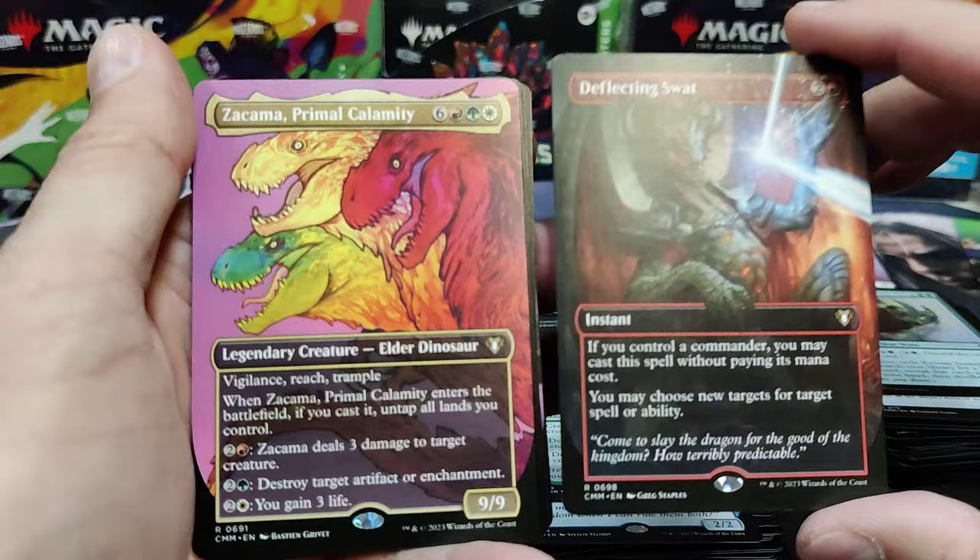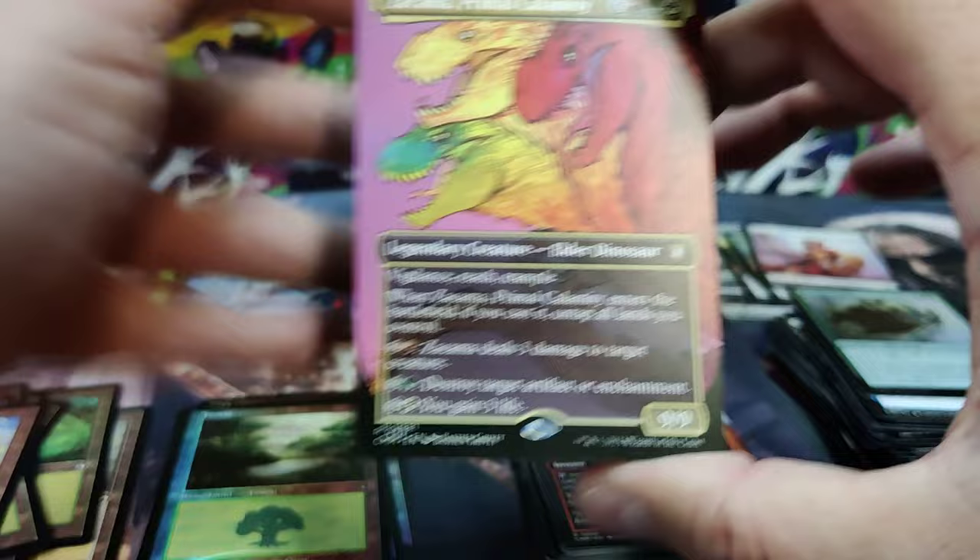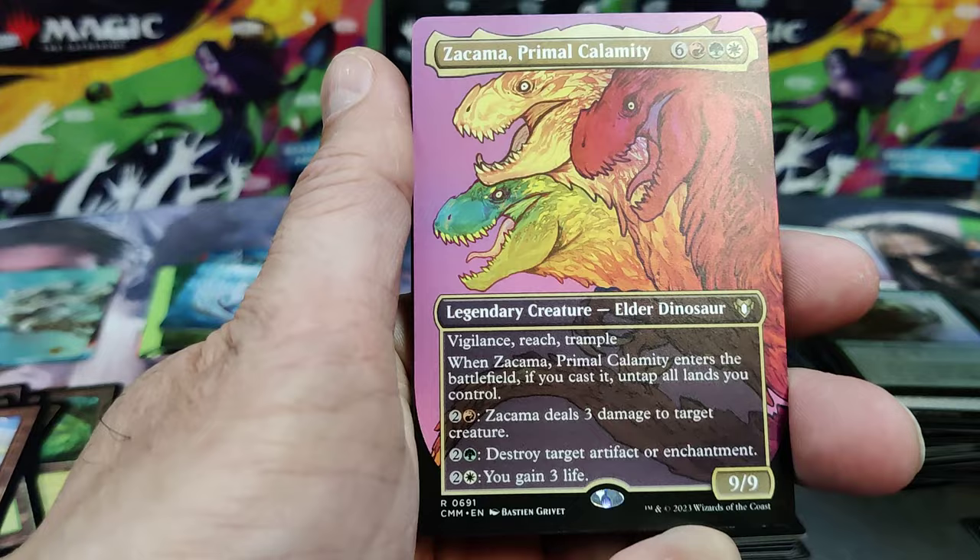Wow. Woohoo! If I had a bell, I'd ding it. Full Art Deflecting Swat — great card in your red decks. And there's a Comma — full art. Not foil, not textured, but great hit.